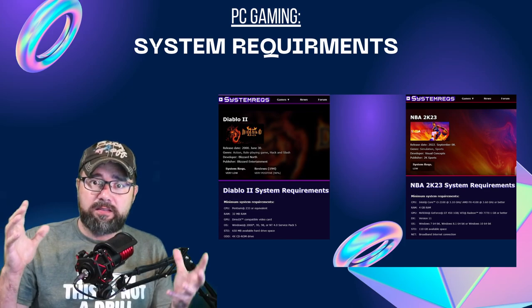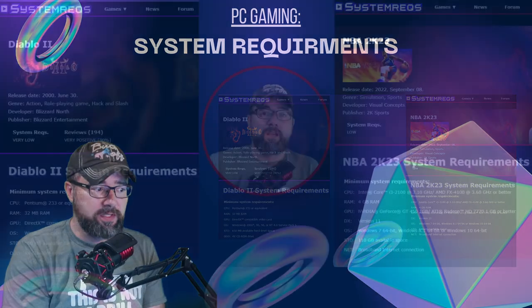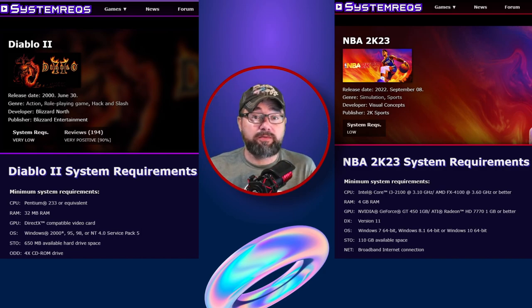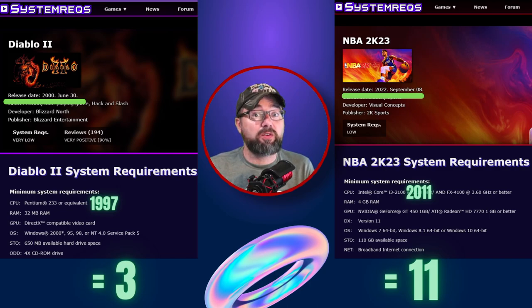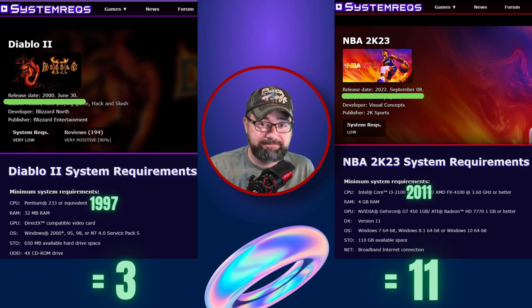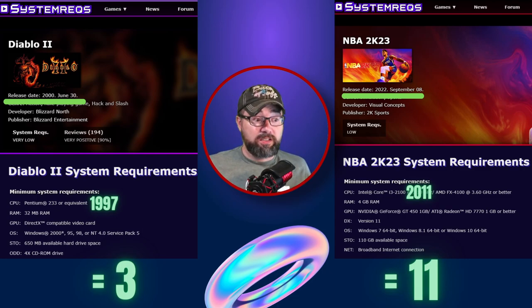First, let's take a look at how I collected the data. For these two examples we're going to use Diablo 2 from the year 2000 and NBA 2K23 from 2022. The minimum CPU required for Diablo 2 was a Pentium 233, which came out in 1997 — three years prior — so it gets a score of three. You could have had a state-of-the-art computer from three years ago and still run Diablo 2. Conversely, NBA 2K23 requires an Intel Core i3-2100 from 2011, meaning an 11-year-old state-of-the-art system could still run that game. That's the scoring model I use throughout this analysis.